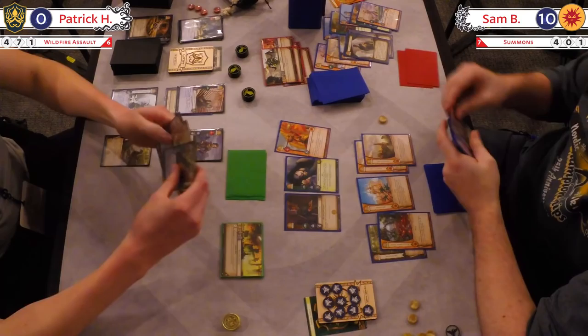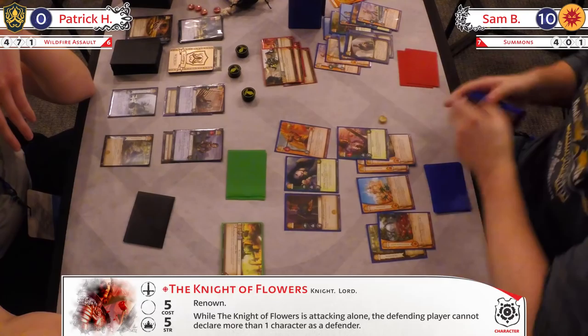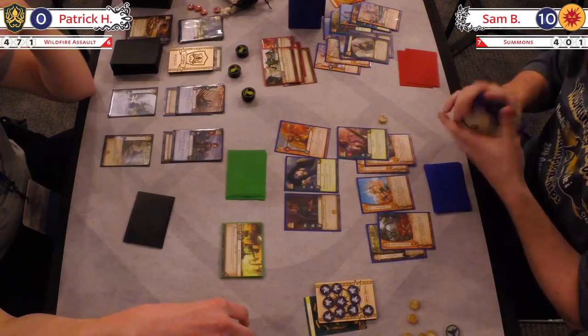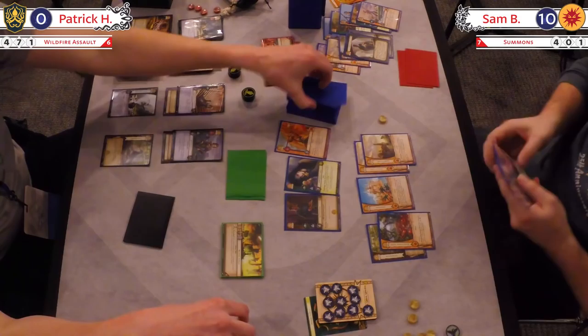We've got Summons over here for Sam, and he's going to try to find a closer. Looks like he's picked up Knight of Flowers, which is the closer. He has Renown and Joust — his ability is Joust, which is simply: if he's attacking one defender only, you've got it. And Wildfire — three things. Kill the rest.